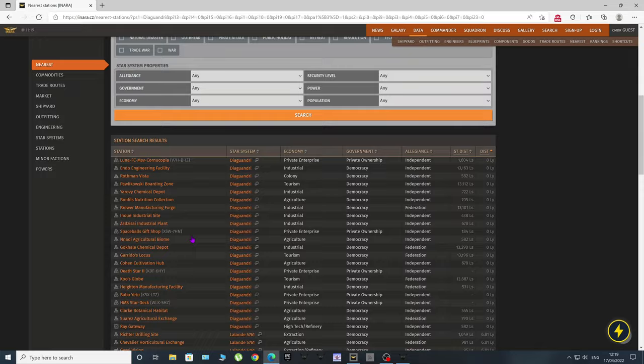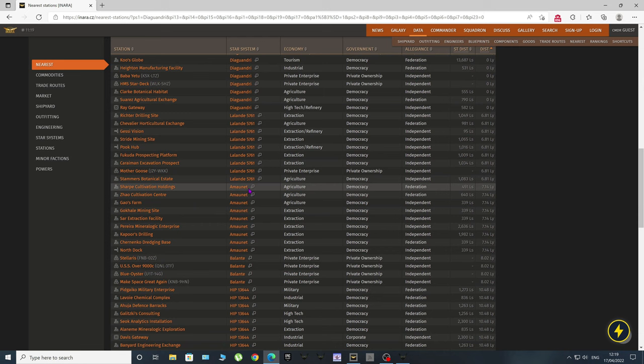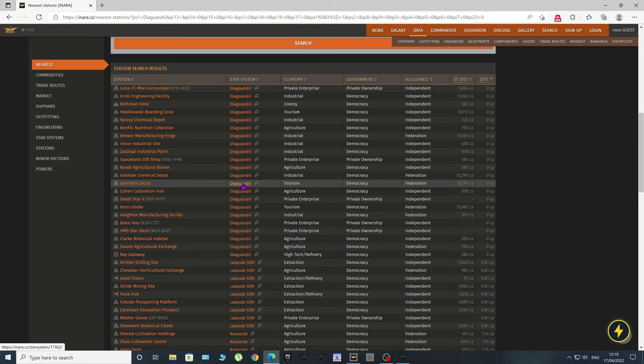The only black markets I'll be dealing with will be stations. If I scroll down, you've got Ray Gateway where I am now, then Guessy Vision in the Lalande 5761 system, Pook Hub also in Lalande 5761, North Dock in the Amonet system, and Davis Gateway in the HIP 13644 system. I find stations are completely foolproof — they will buy your illicit cargo, no trouble at all. Fleet carriers don't always buy illicit cargo, and not all planetary installations are available to land at, but stations — no problem at all.